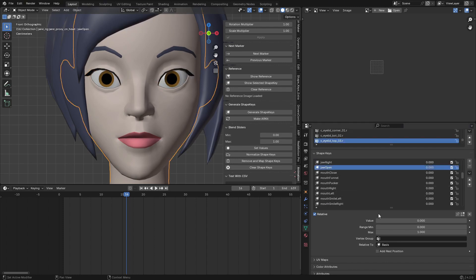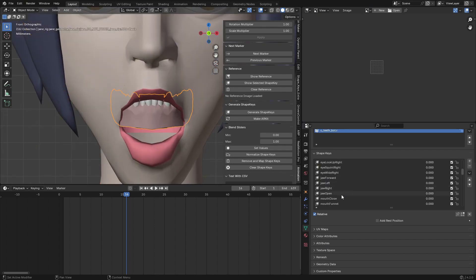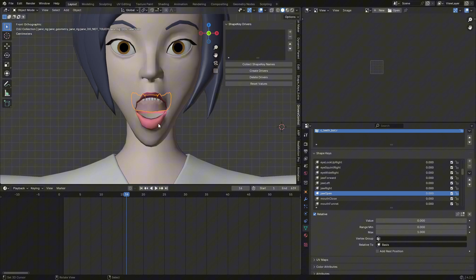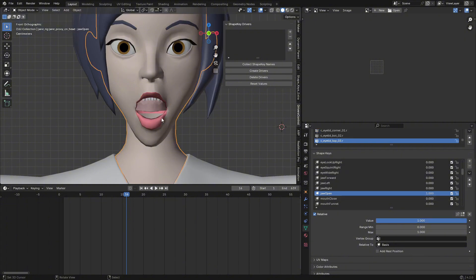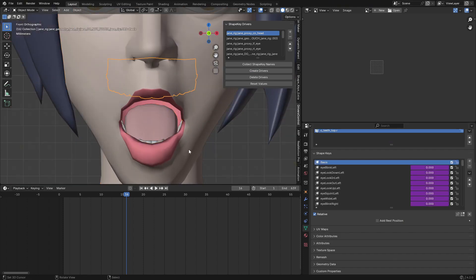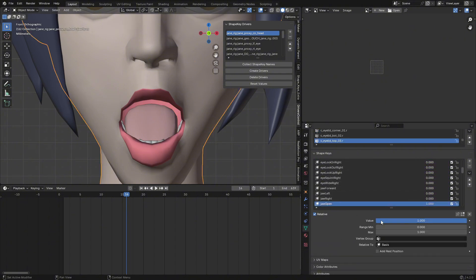Go to Jaw Open — you can see the tongue and teeth are not following. To make them follow along when moving, go to Drivers Control. This add-on feature is free. First select the model object you want to control the others, click Add to put it on the list, press A to select the others, click Paste, then click Copy Shape Key Names and Create Drivers. Now when I click Jaw Open the tongue snaps to the jaw correctly.